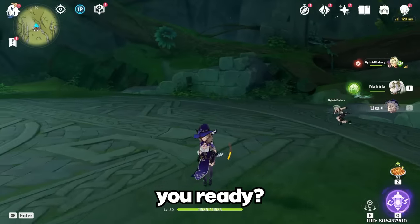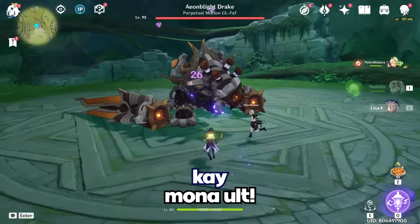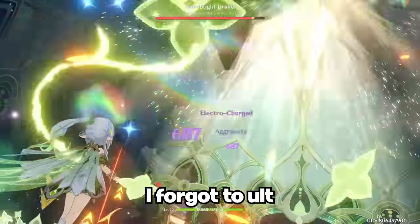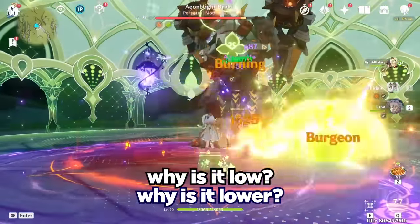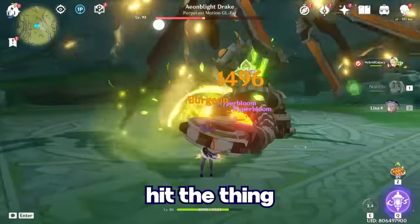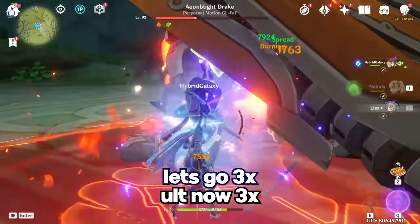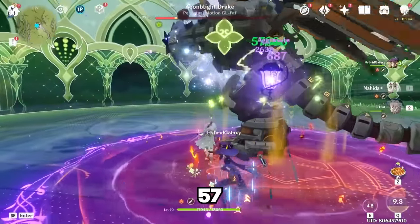Here's what happened in the damage test. I do Bennett ult, Mona ult, Lisa ult, and hit — only 26k, lower than expected. I think I did it wrong. After resetting and coordinating with a friend named Oz, we try again: Lisa ult, Mona ult, Bennett ult, Nahida ult — and we hit 57k, then 40k. We keep trying, coordinating the rotation properly, and eventually land a hit for 98k.